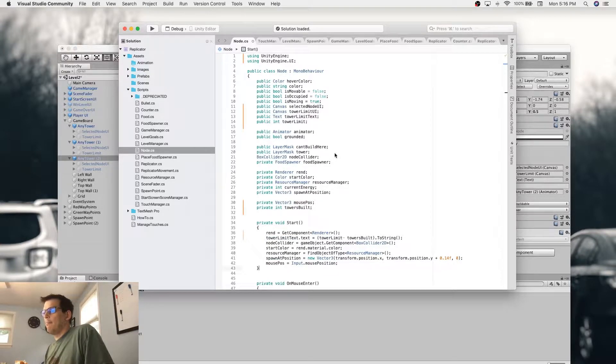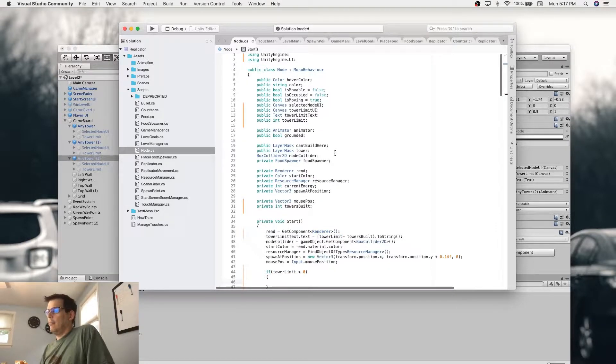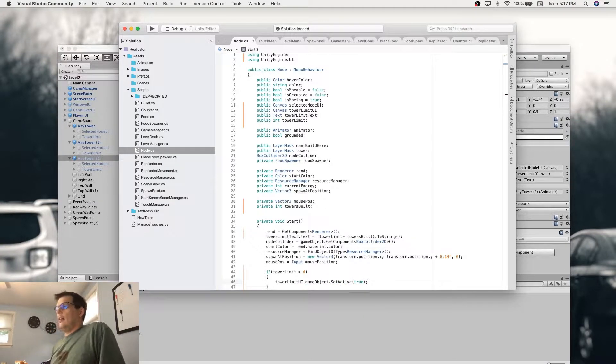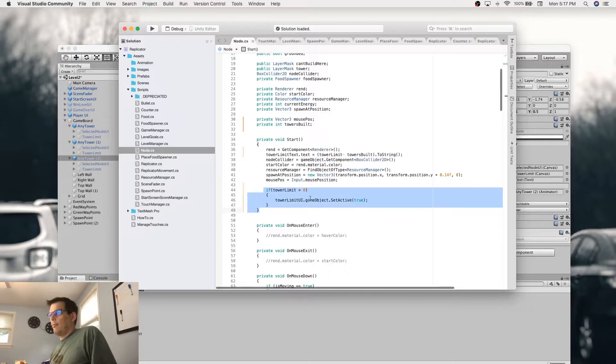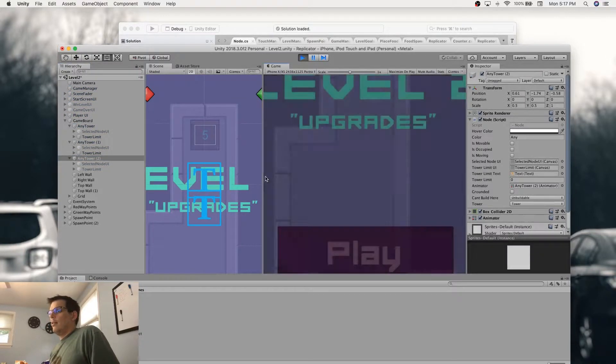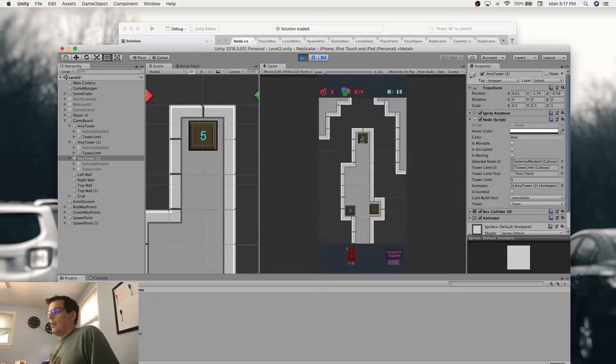All we need to do is: if the tower limit is greater than zero, then we get the tower limit UI and set this to true. So now these two should display and this one should not, if this is going to work properly. There we go — this one doesn't display, it's basically a non-destructible location. This one can only handle five towers and this one can only handle three. Obviously I'm going to have to go through and balance these at some point, but this whole idea seems to be working.